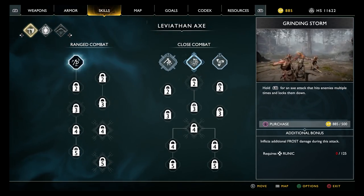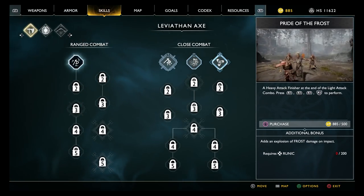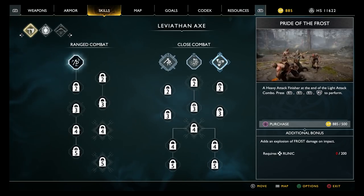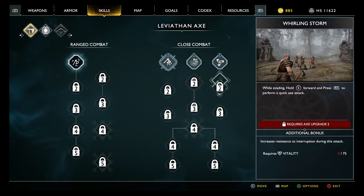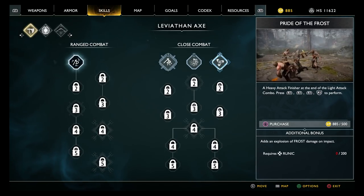Grinding Storm — that's a good name. Hold this to do prop hits on the throw. What's that called? Round Trip. Heavy attack finisher at the end of a light attack combo — that's the one. And that's good; not only is that the one, that's his old bread and butter.